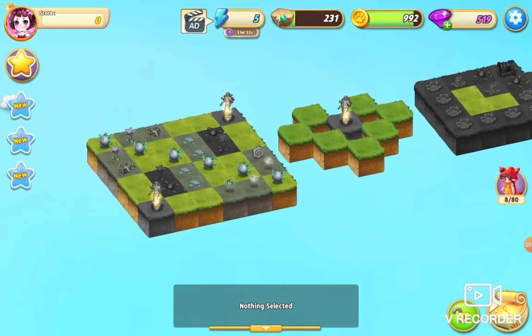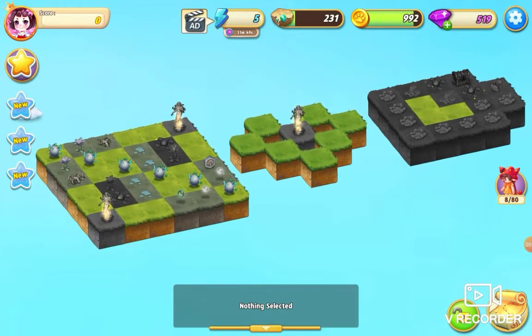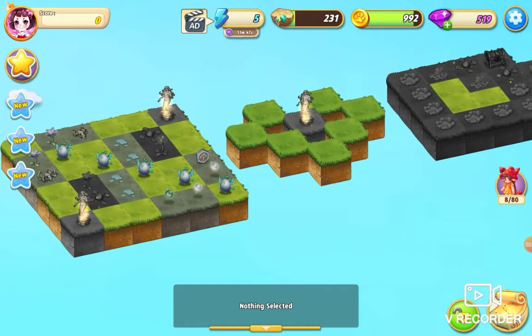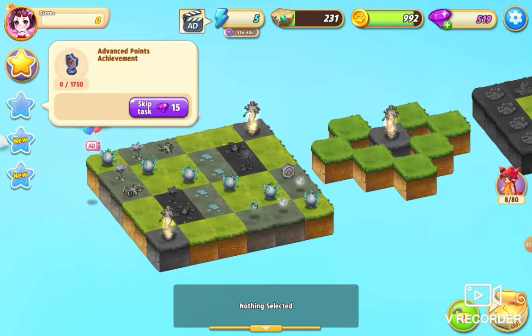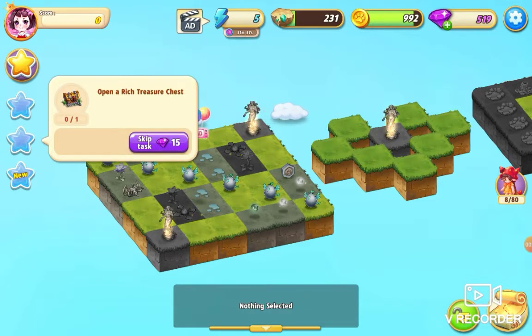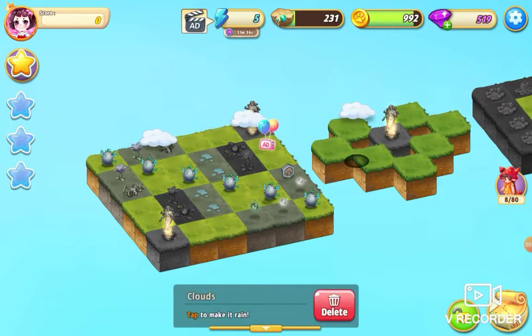Okay, it goes right the way over there. So we've got some sort of pond over there to merge, we've got some water here, and we've got some clouds. Let's have a look at our quests: advance points, open a rich treasure chest, and create a reflecting pool.